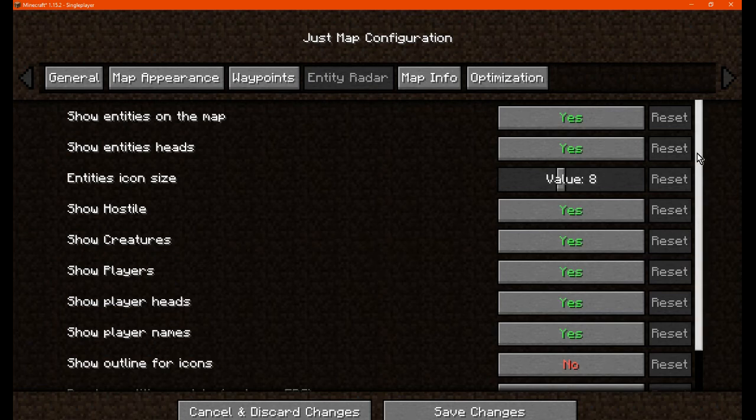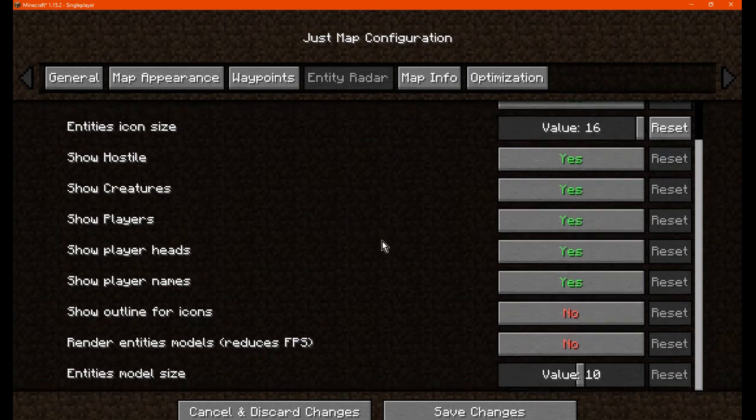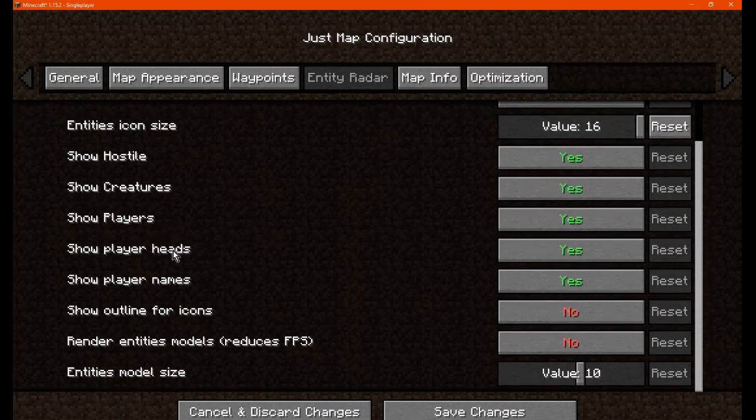If we go to radar, we can display the entity heads and show them on the map. We can change their size, which will display the highest value for now. You can display hostiles, peaceful, other players, show player heads, and display their names — on the map, not likely in world. You can show them with outlines for the icons, as well as render entity models, which will reduce FPS. Entity model size can also be increased or decreased.